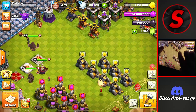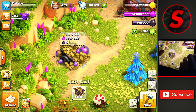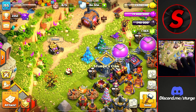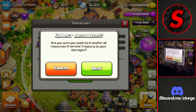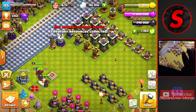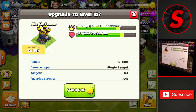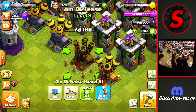Now we only have 1.1 million inside of our storage, but we have a ton of loot around the outside because I haven't really been attacking on this account or doing anything on it. We're going to be collecting some of the loot from the loot cart and the treasury. We're going to be upgrading one more air defense up to level 10 here at 5.2 million gold and another eight day time. We're going to let this run for now.